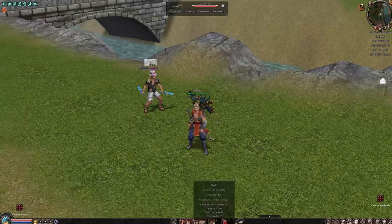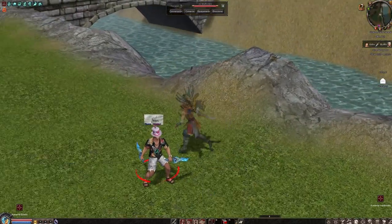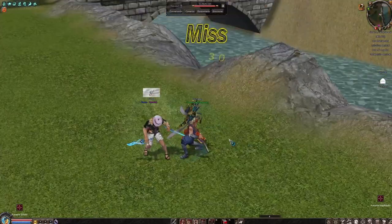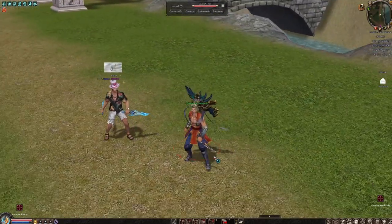El último combo, gente, tortuguitas, tortugones, para despedirlos en este gran video: hacemos así, más que nada le tiramos la nube, le pegamos — ta, ta, ta — y le pegamos, tac. Ese sería el último combo.